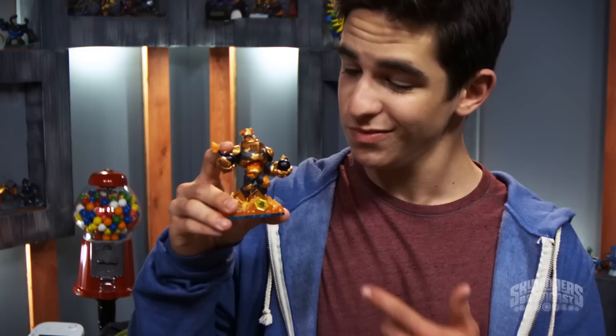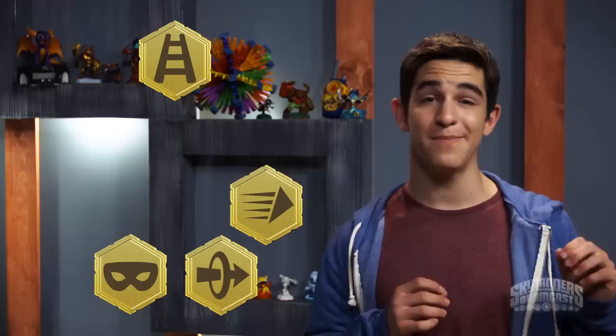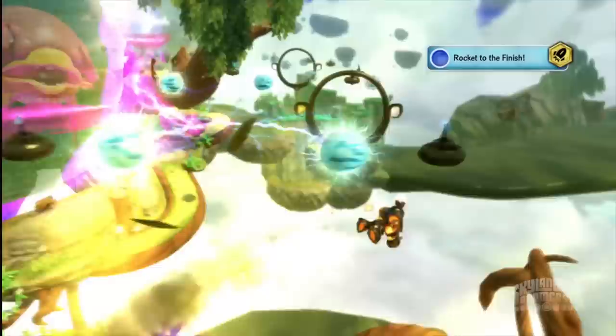See the small icon at the base of Blast Zone? You'll see one on each of the 16 new swappable characters. He has a rocket icon, which means he can explore the brand new Swap Zones, which give you amazing bonuses. But seriously, some of those zones are totes difficult. There are eight types of zones: teleport, sneak, speed, climb, bounce, dig, spin, and rocket.